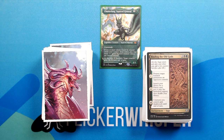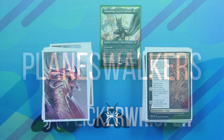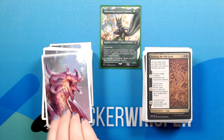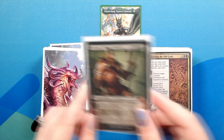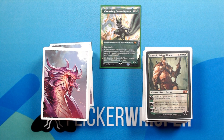And that was our last enchantment. Next up are the planeswalkers. Alright, so now we are onto the planeswalkers — and there are just two today. Garruk, Primal Hunter — 2 green green green for a 3 loyalty Planeswalker. Plus 1: put a 3/3 green beast creature token onto the battlefield.